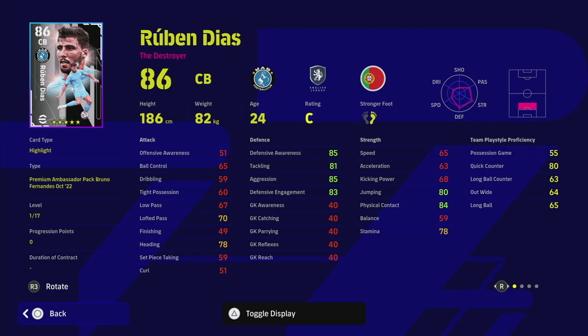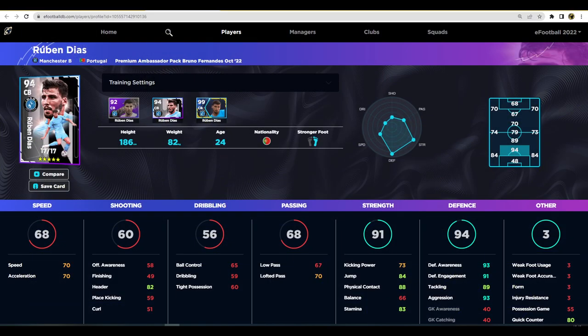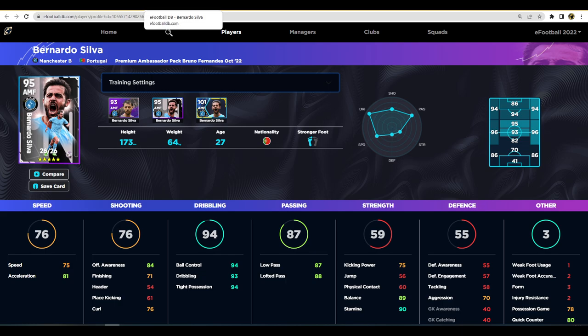Next up is Ruben Dias — one of my favorite players in the game defensively. An absolute beast at the back with unwavering form and every player skill you could want from a defender. He's probably one of the meta center backs right now. Him, Rudiger, Koulibaly, Alaba, Van Dijk, and maybe Kounde are the five or six I'd really recommend. He's got really nice base stats, and he excels when trained up. Speed and acceleration at 70 is enough for a back four. Defensively, he's an absolute monster — 93 defensive awareness, 89 tackle, 93 aggression.